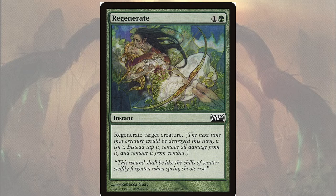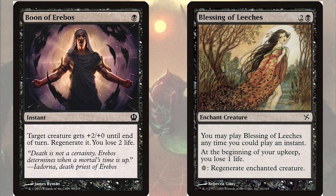With just a little setup we're going to have a wall of creatures that drains both our opponents and their monsters every time they swing at us. For this we have Boon of Erebos, an instant for a single black mana that gives target creature +2/+0 until end of turn and regenerates it at the cost of two life. We also have Blessing of Leeches, an aura enchantment for two and a black that can be played at instant speed; at the beginning of your upkeep you lose one life and regenerate the enchanted creature for free — but we'll have plenty of life gain from our commander, so this is a non-factor.